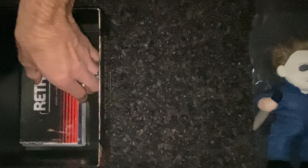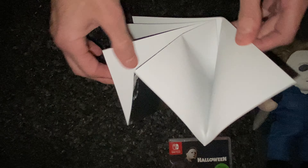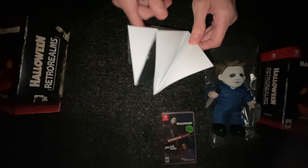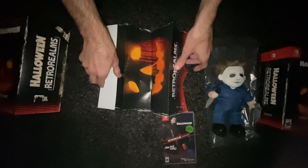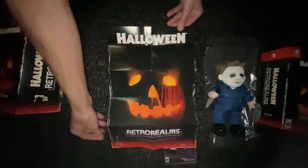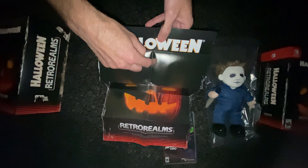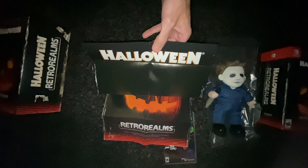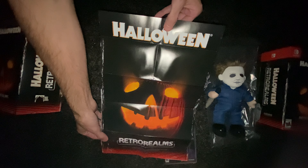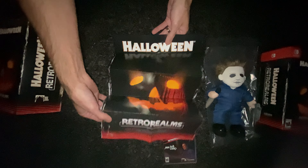I'll zoom out and kind of get a better look at everything. Got the poster and then the game. I'm pretty sure the poster is just a bigger picture of the box art — it's like 11 by 17. Halloween poster, pretty cool. I didn't really notice that Michael Myers' face was in the background — it's kind of hard to see on camera, but once you look at it in person it kind of shows up. I think this was like the original movie poster, but I could be wrong about that, so don't quote me on that.